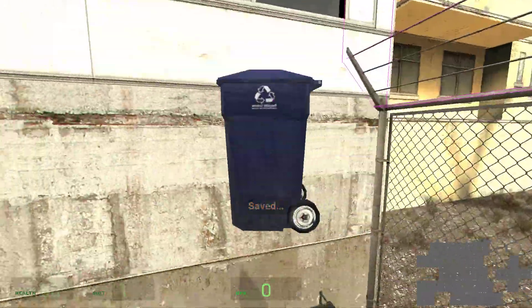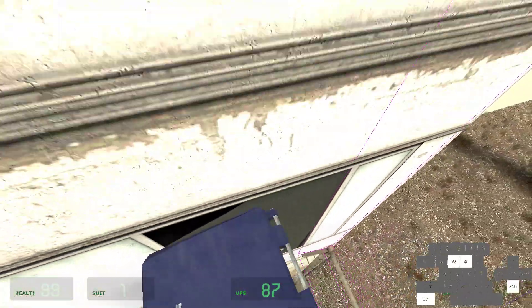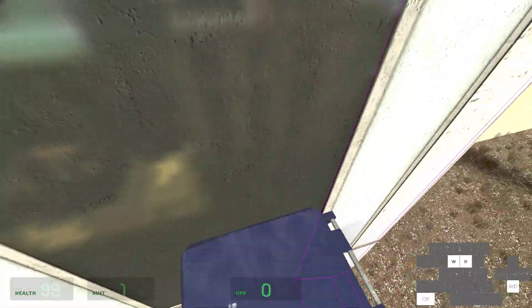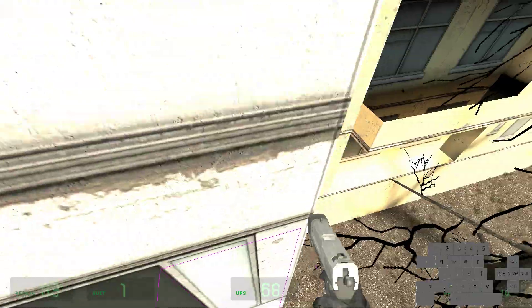Come over here, grab the trash bin, and we're going to wall climb. Look a little bit to the right, then wall climb after you get above the fence, and you'll start landing on it.